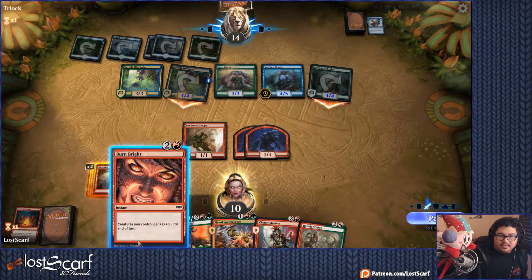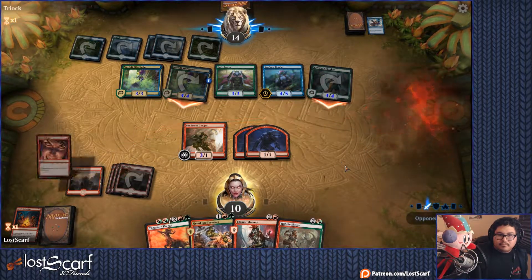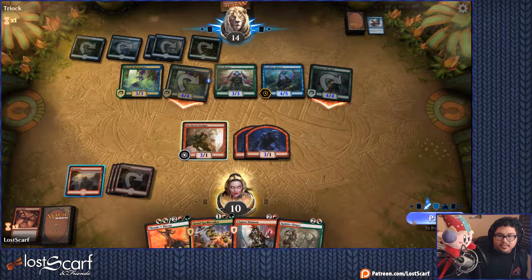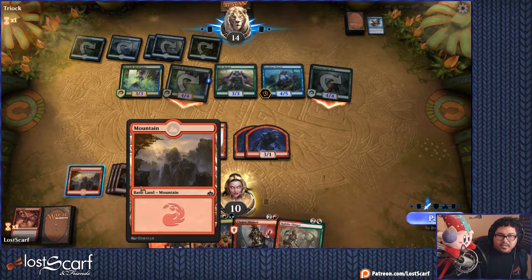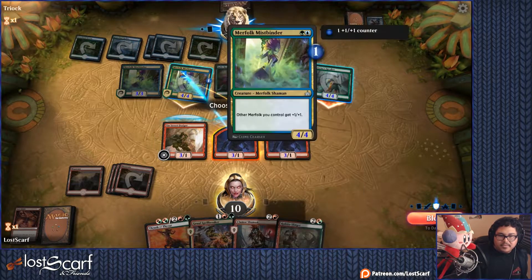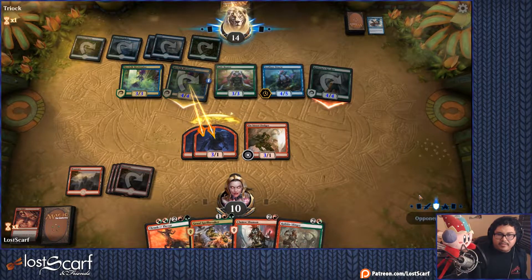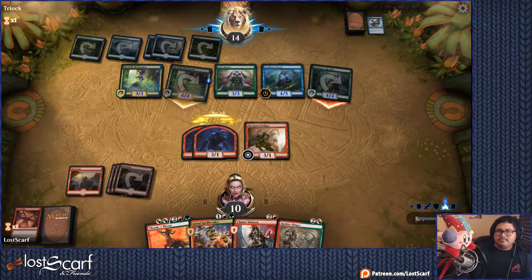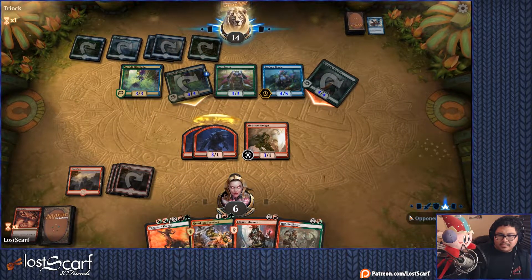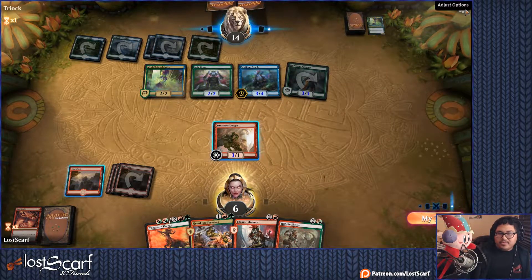Now I don't have enough to kill the Kumena Speaker — I only have enough to kill the Merfolk Mistbinders. They're going to get a card draw off the Kumena. Who do they buff? That's the smart move right there — now it's going to take two guys to kill her and one to kill the other. With the help of Burn Bright I'm able to kill her but not Kumena. Merfolk right now has probably the best aggro synergy possible — and we've lost the game. We won one and we lost two.